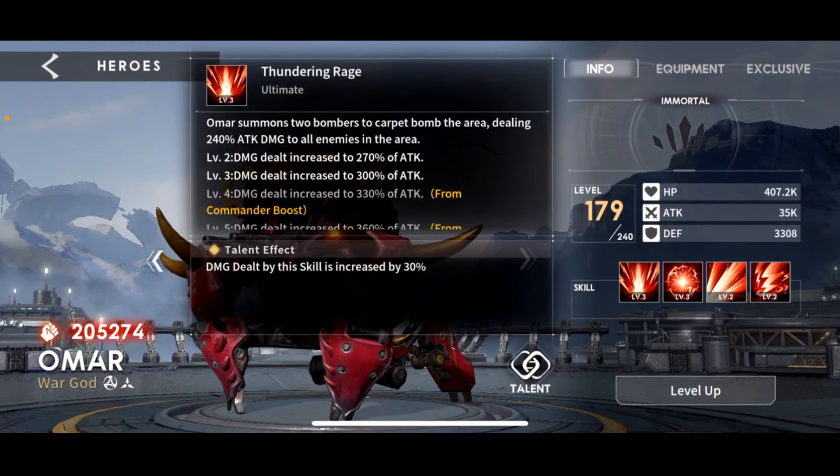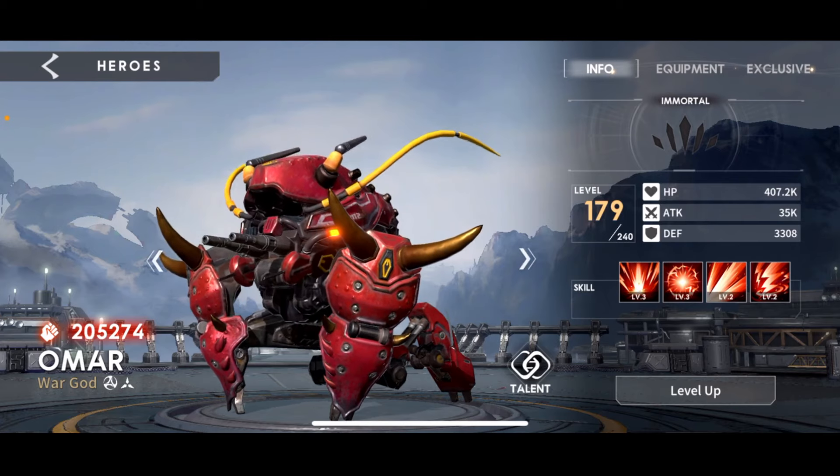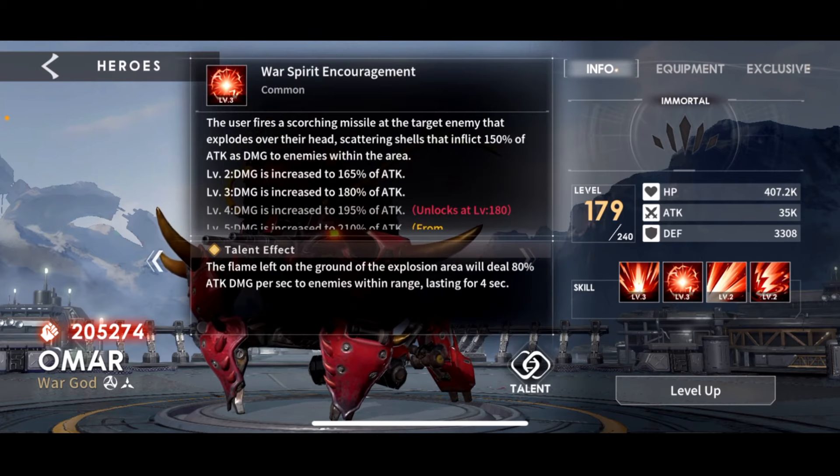Let's go into his skills first. His ultimate: Omar summons two bombers to carpet bomb the area, dealing an attack percent damage to all enemies in the area. So it's an AOE - basically a little circle with a bunch of ships that come in and shoot the target. Big AOE. The talent modifier is the damage dealt by the skill is increased by 30% - nothing flashy, just another 30% damage on top.